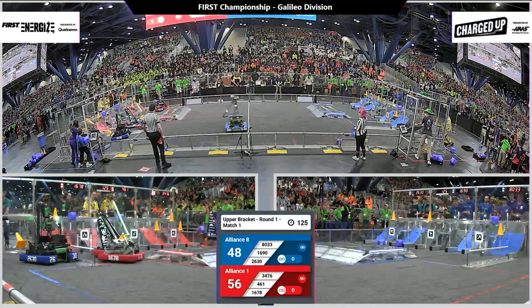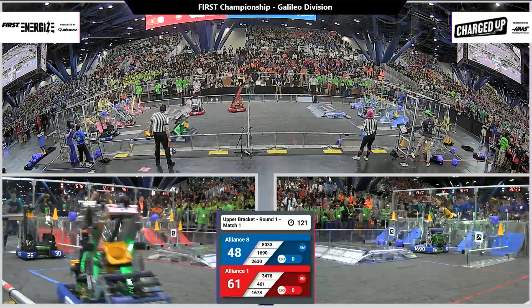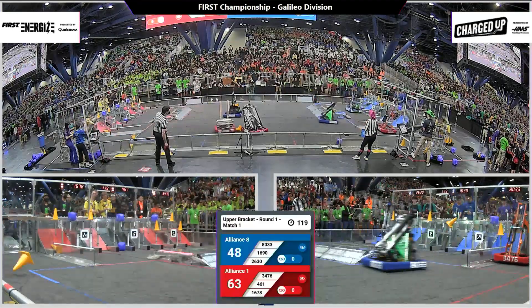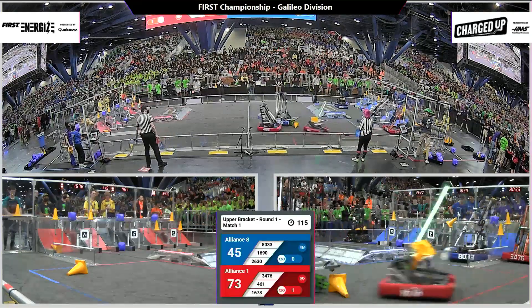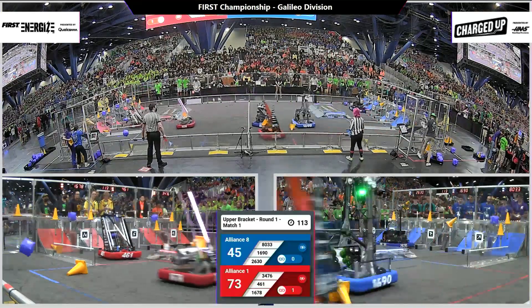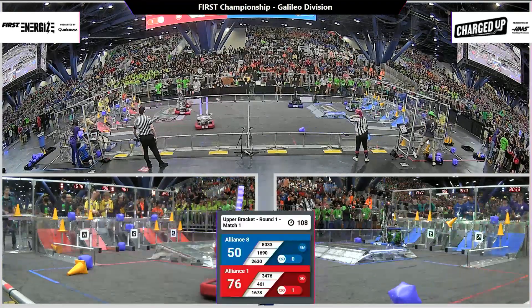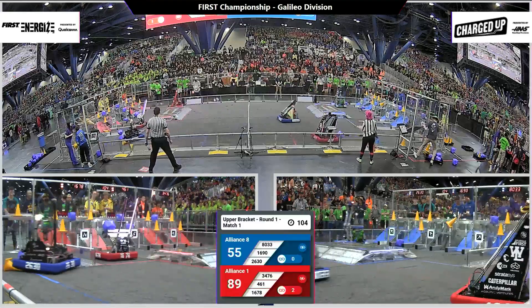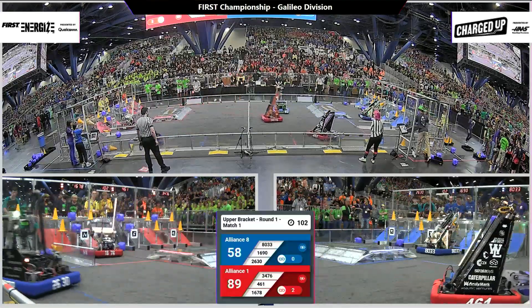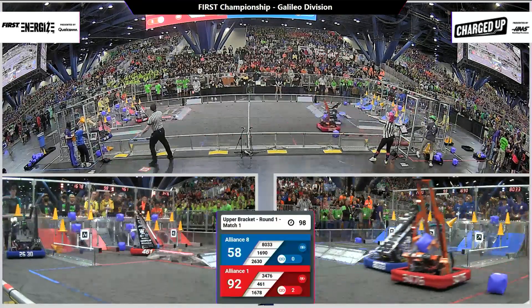All three Blue Alliance robots by their portal station grabbing hold of some game pieces. 1678 scoring on the Red Alliance side. Blue Alliance doing the same as Highlander Robotics deliver a cone to their top row. Five points added to their score. Both alliances are trying to score as many points as they can to win the match. Ranking points no longer come into play during the playoff matches.